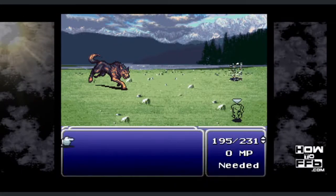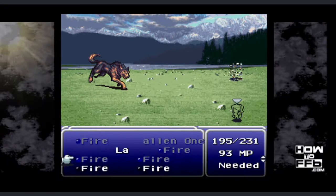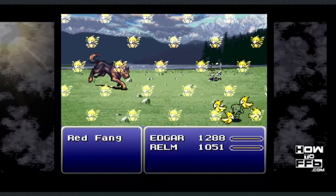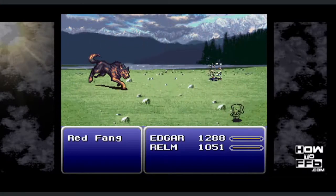Before he casts Muddle, go into Realm's magic menu. You'll see it's been overwritten with a Law spell — L-A — which is actually Engulf. This is what Zone Eaters cast on your party members, and if all of your party members get engulfed, you get taken to Gogo's Lair. So now we're going to cast Law twice: Edgar is going to muddle Realm, and then Realm — well muddled — is hopefully going to engulf Edgar and then herself, and we'll be taken to Gogo's Lair.